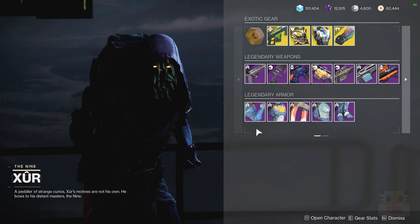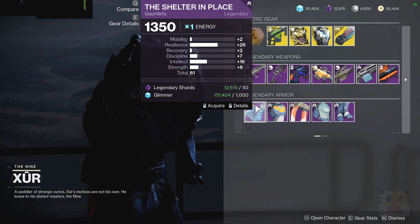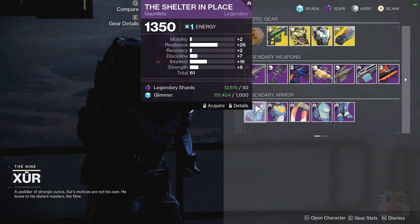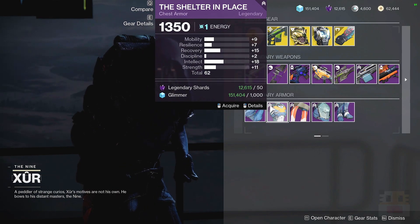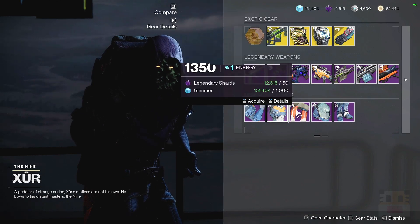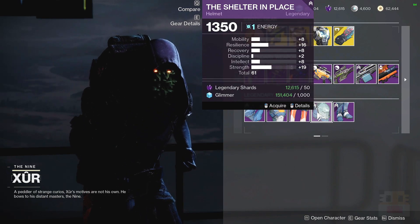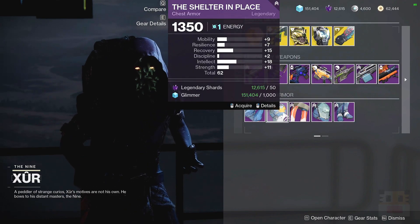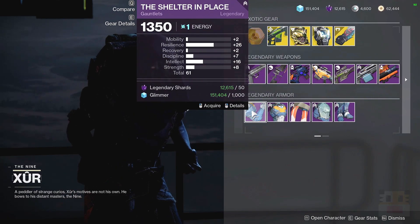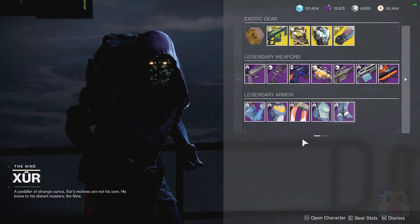And of course for the Legendary Armor — keep in mind this is just for the Titan; Warlocks and Hunters will see a different set. First up, the first one is High Resilience and Intellect, which may fit with your build — 61 is okay. We have a 62 with Recovery and Intellect, which I generally prefer a little bit more. We have a 61 with Resilience and Strength — not a great roll — and then Resilience and Strength as a 63. Personally I find the 62 to be the best, but Resilience is better than it's ever been, so maybe Resilience is where you want it.